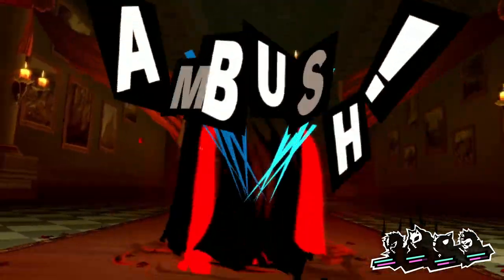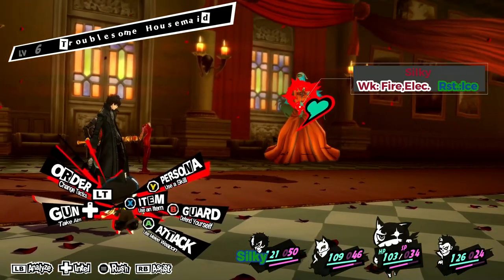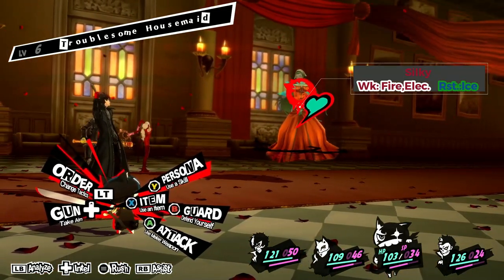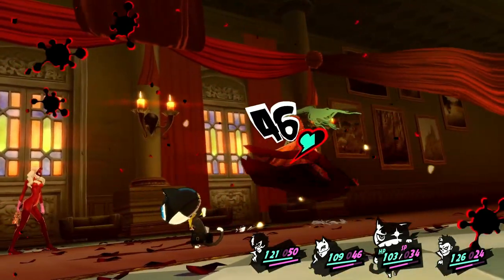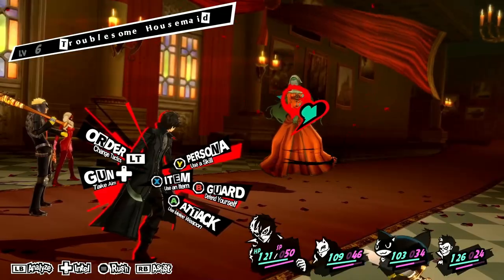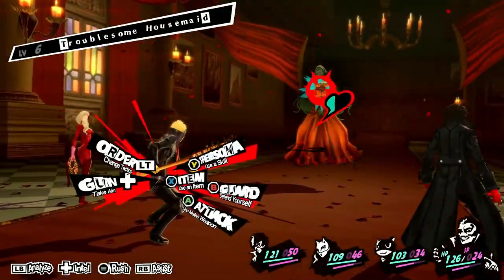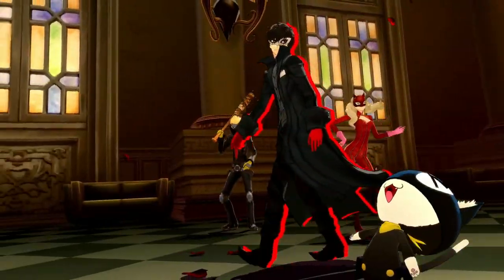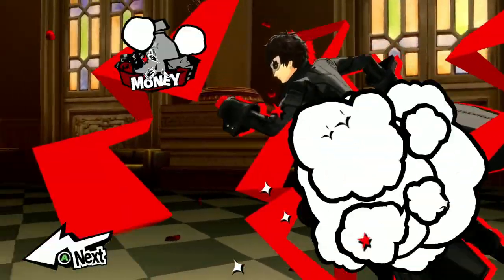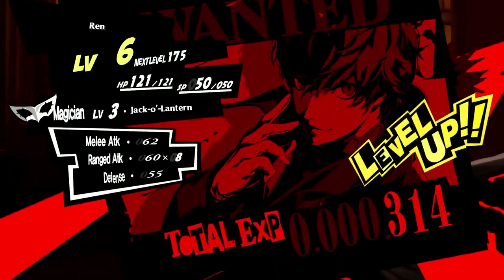We have another new enemy: Priestess, weak to fire and electricity — you can attack her with either Ann or Ryuji. Couldn't contract with it since it was a higher level than me. And Joker leveled up to level six.